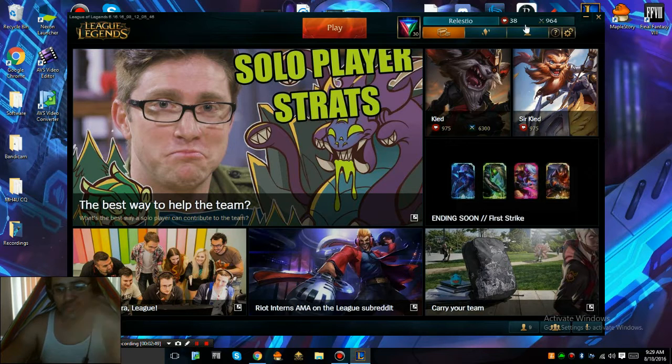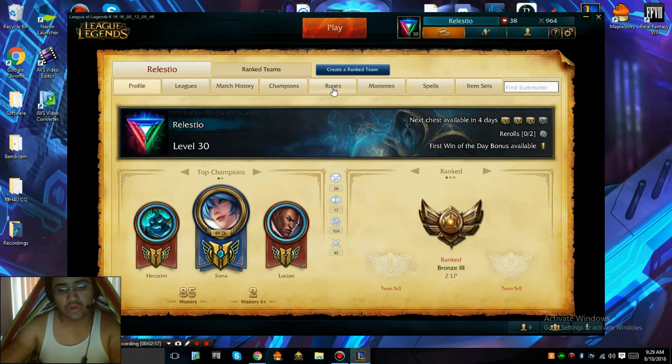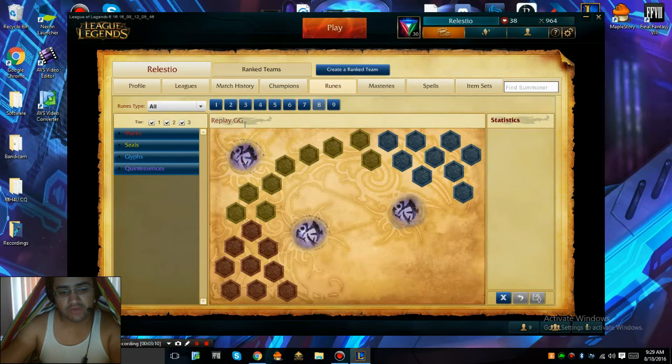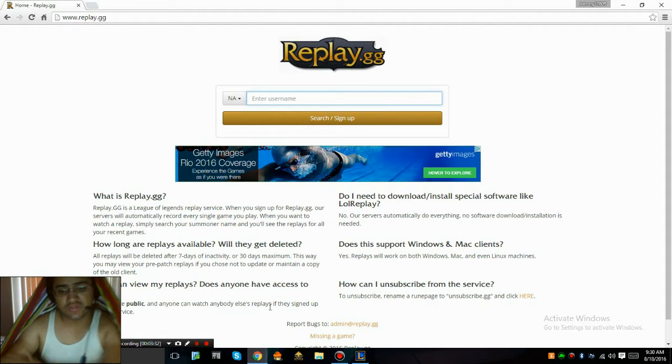Now we're here in the client. Go to 'Click to view and edit your summoner profile' and go all the way to your runes. It doesn't matter which rune page you pick — go to any random one, clear it out, and rename it 'Replay.gg' with a capital R and both G's capitalized. Press enter and then press the save button, because you have to press enter first to save the name. Once you do that, you can go play whatever games you want. Any games played before doing this won't be recorded, but from that point on all games will be recorded by replay.gg.